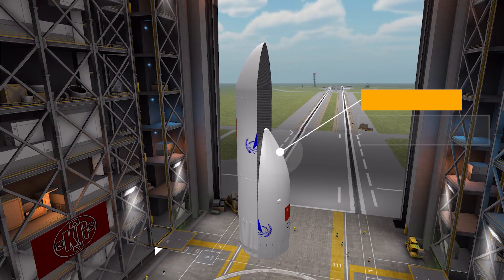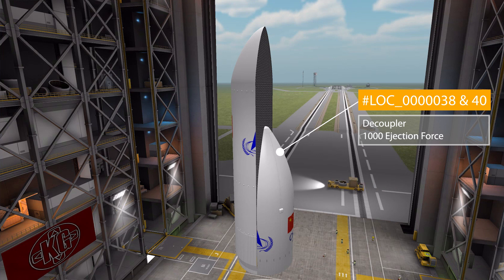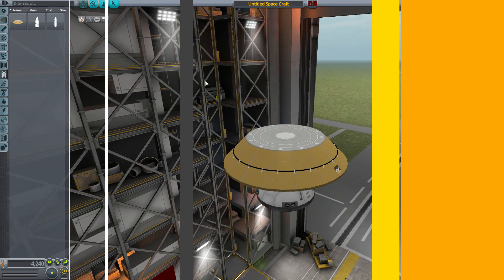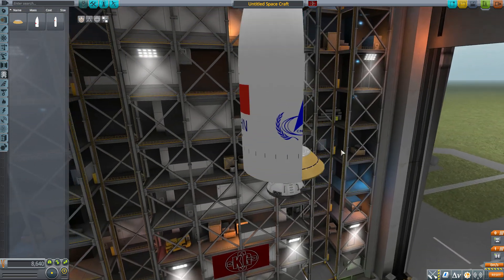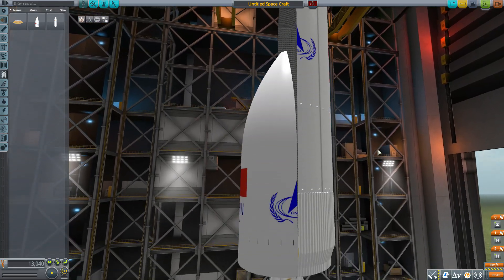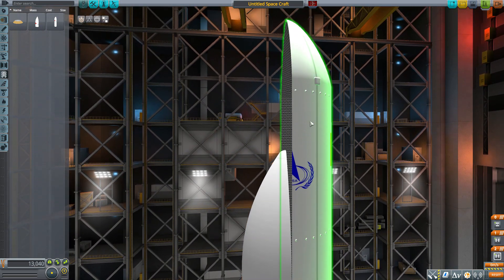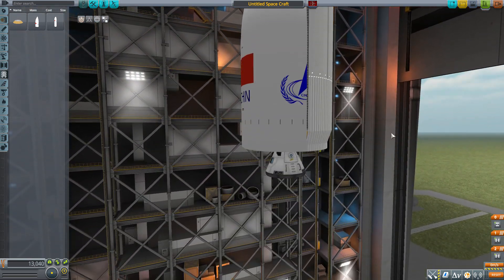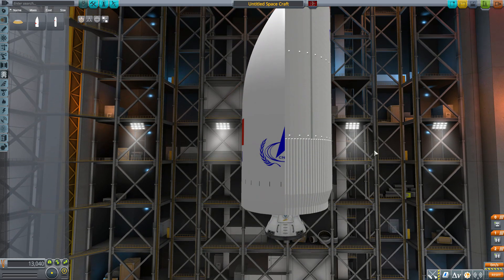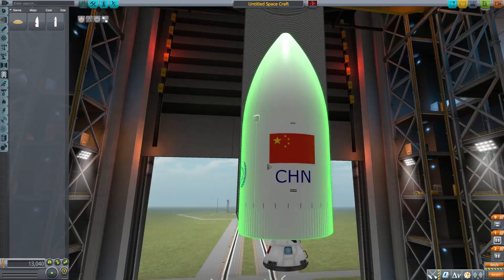The fairings are the number 38 and number 40. I displayed both of them together because they both have the same stat of 1,000 ejection force as decouplers, and both will provide protection for your payload — either if you want the taller number 40 or the shorter number 38. If we zoom out and pop these on, you can see just how massive these parts are. The number 38 is perfect for larger scale satellites, and the 40 frankly has enough room to hold a very large section of a space station — remember, here's our little command pod for scale. It's going to hold a whole heck of a lot.